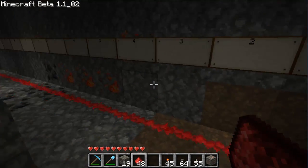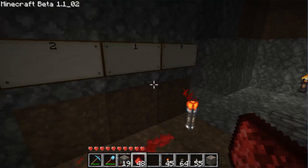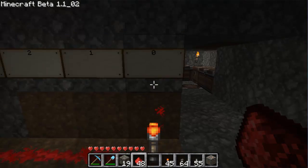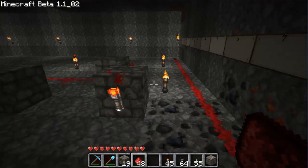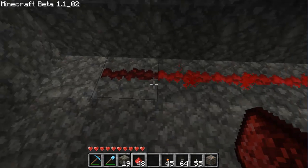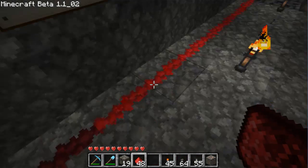Redstone wire can only travel 15 blocks before it loses current. So zero is what I'm considering the power, and it'll hit 15, and at 15 you need to have a power extender, which I will mention later on.